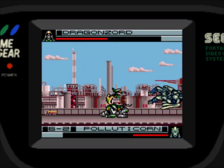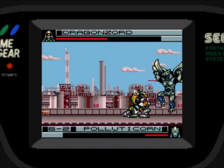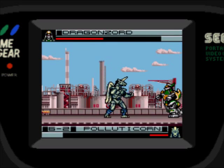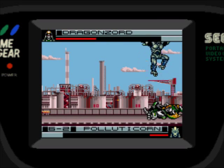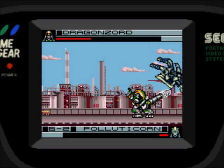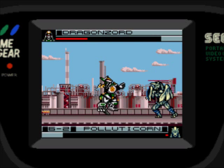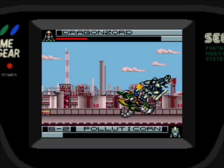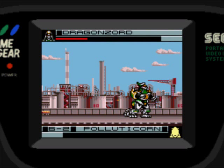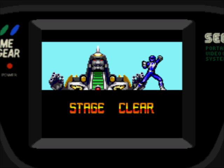I really feel like an idiot for saying earlier there's no blocking — there is, but why do you need to hold two buttons to do it? Why can't it just be hold back? Even the Power Rangers game on Mega Drive just has hold back to block, and that one only uses two buttons. Weird. This would have been really handy to know all the other times I've played through this game.